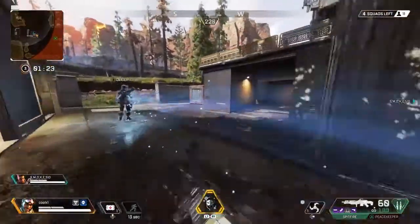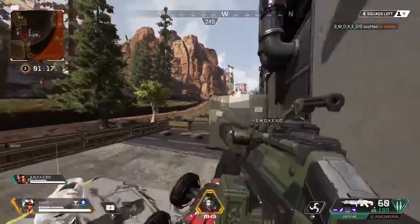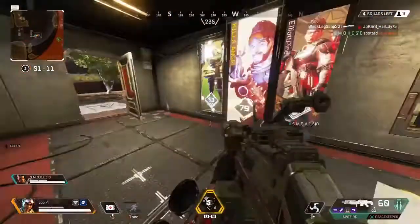Starting off with the very first weapon I'm going to cover: the M600 Spitfire. This is probably one of the most overpowered weapons in the game. The gun uses heavy ammo, and the base magazine capacity for the Spitfire is 35 rounds.